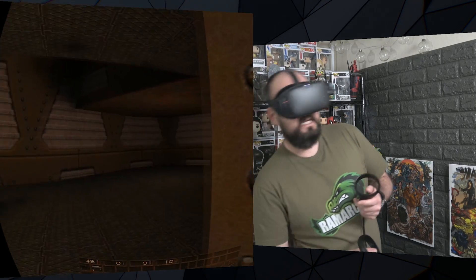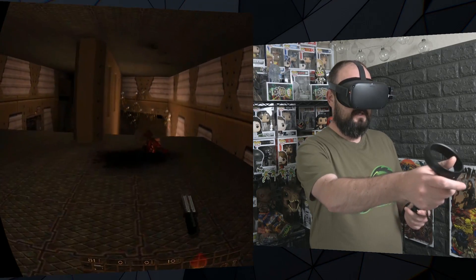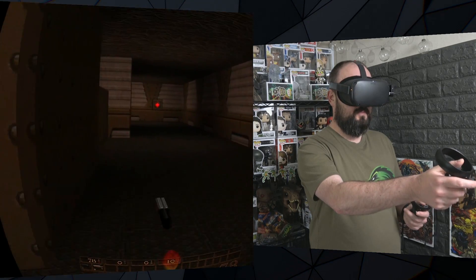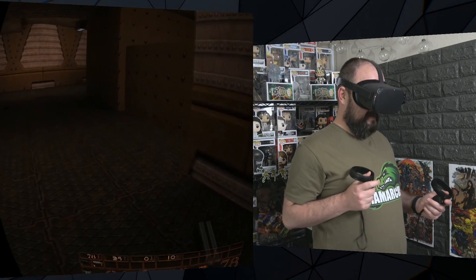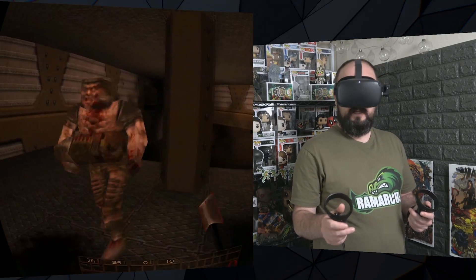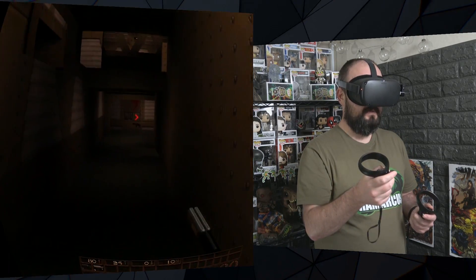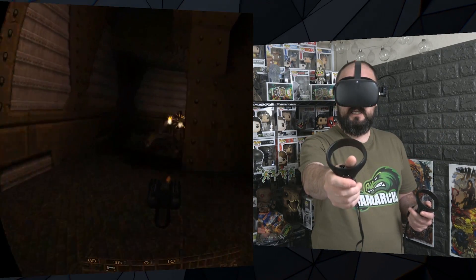You can peek around corners a little bit if you want to, but Quake is so fast-paced you might as well just go all guns blazing. It works really well and is super smooth to play with no real big issues. The gun models are a bit weird because the game was originally made to be played as a traditional video game. You can get an axe out and use the grip button to swap weapons.